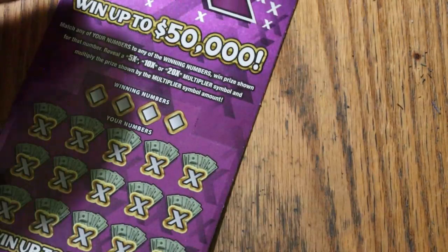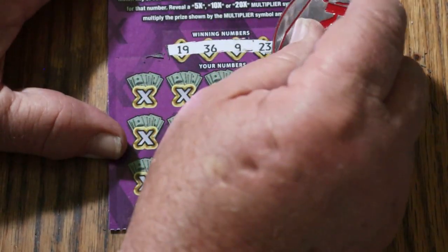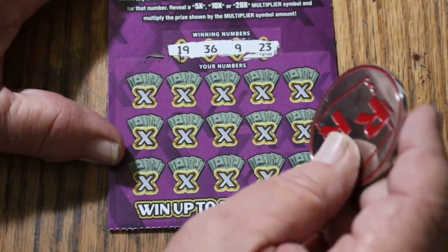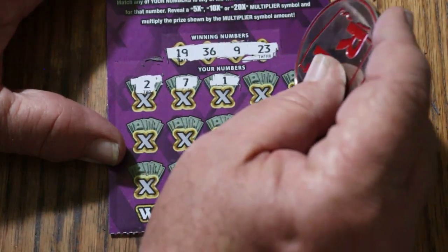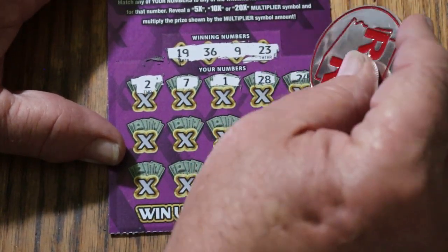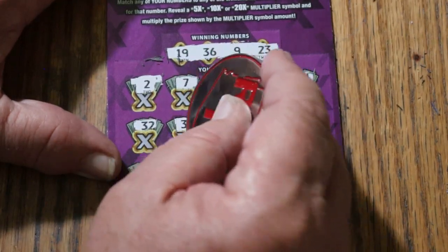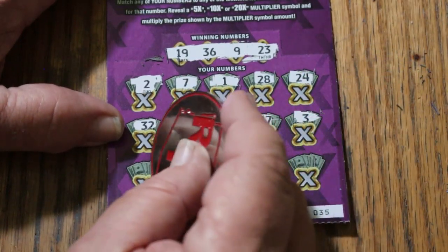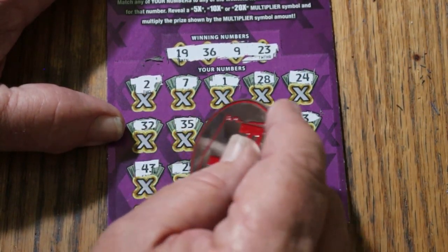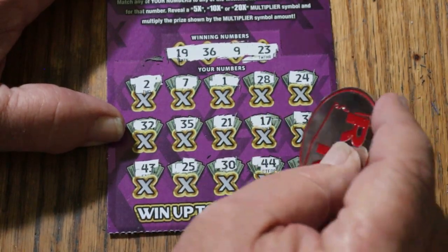Moving on to ticket 35. Let's see if we can get a back-to-back — a nice fat multiplier would be useful. Winning numbers: 19, 36, 9, and 23. Numbers called: 2, 7, 1, 28, 24, Random's 32, 35, 21, 17, 3, 43, 25, 30, 44 Club, and my number 15. No good.